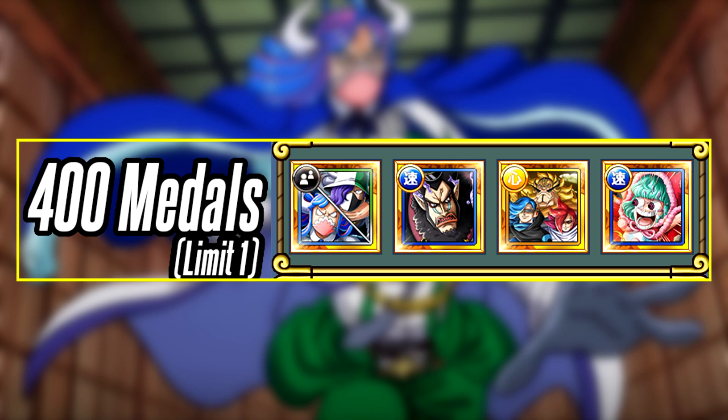Next up we have Germa 66, who also have a super evolution that made them better. They are a unique unit — they can become your captain in the middle of the quest for 3 turns, countering the enemy, and if they become captains mid-quest they do rainbow damage, meaning even if the enemy is not INT they will have color advantage. However, the bad thing with Germa is that they mainly boost PSI units — their orb boost, their highest attack multiplier, and even their super typing are all for PSI units.